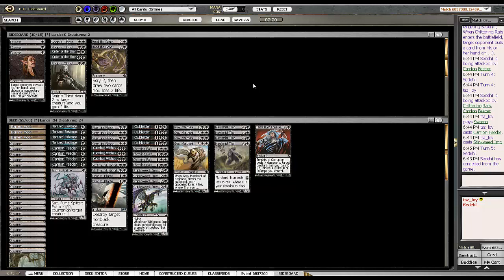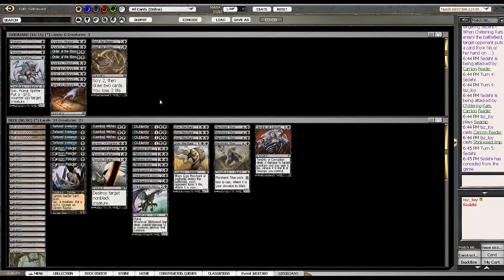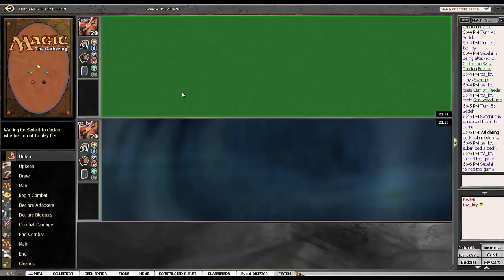Putting in Tendrils of Corruption because it is big enough and it kills Frogmite still — it's pretty swingy. Leaving in Stinkweed Imps, which are particularly good in this matchup. Fumestuit is pretty bad though, so that's coming out. And I think I'm just going to take out all these Sign in Bloods. Having blockers is important — you do end up doing a lot of chumping in this matchup.